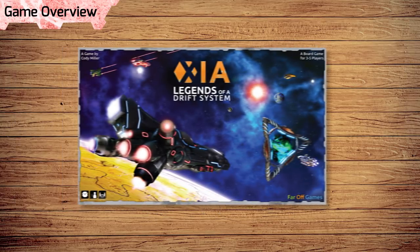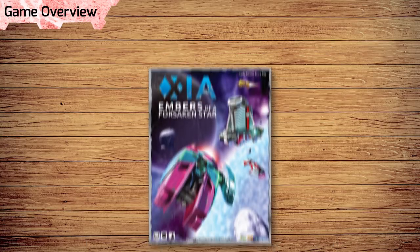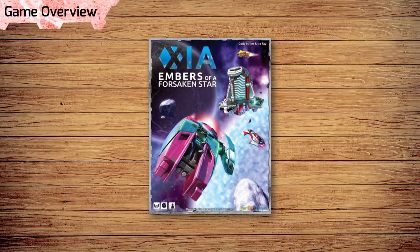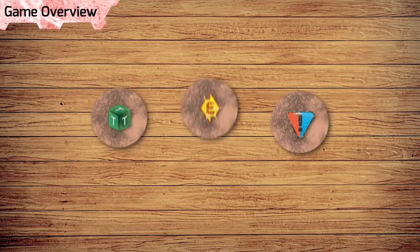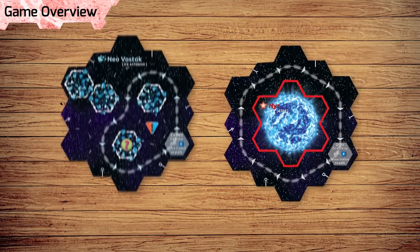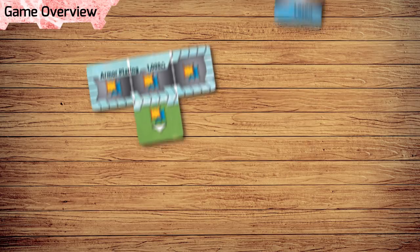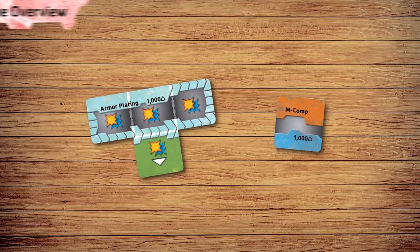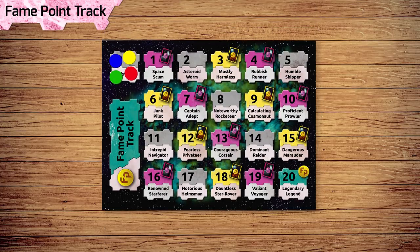If you haven't played the base game, you'll need to watch our previous video first. Xayah: Embers of a Forsaken Star introduces these new mechanics and concepts to the game: 1. Events, 2. New Exploration Tokens, 3. The Economy Board, 4. New Sectors, 5. Ice Damage, 6. New Mission Types, 7. Outfits and Mods. Embers of a Forsaken Star replaces the original Fame Point track with a new one.